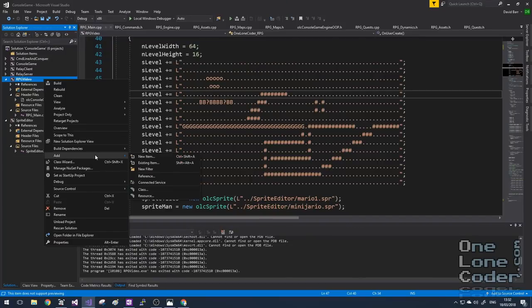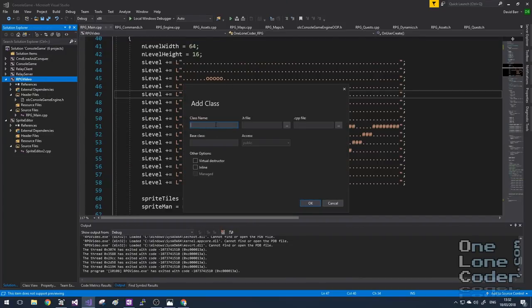Editing the string maps is tricky because it's not a faithful visual representation of what the map will ultimately look like. Also the level is currently part of the executable — this has some advantages like being distributable as a single file, but it makes it tricky for the game design team to include their changes. So it's time to start looking at levels as a separate file and entity entirely. I'm going to add an additional class and we'll call it RPGMap. This is an important moment for the OneLoneCoder channel because this is the first time we've done a project with multiple source files. I'm going to use the Add Class wizard to add a .h and a .cpp called RPGMaps.